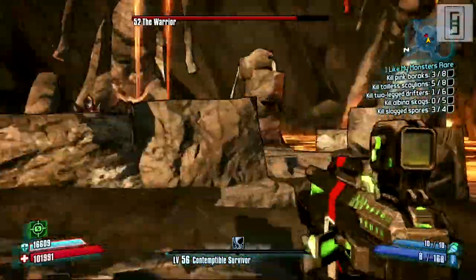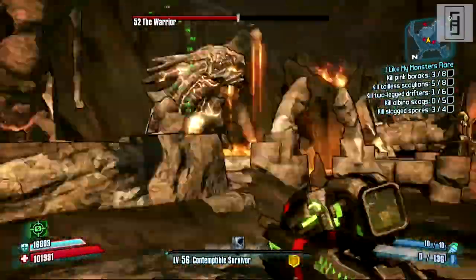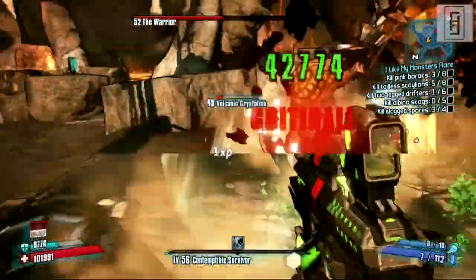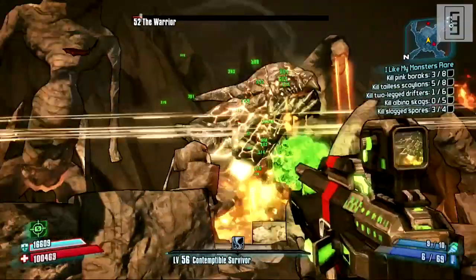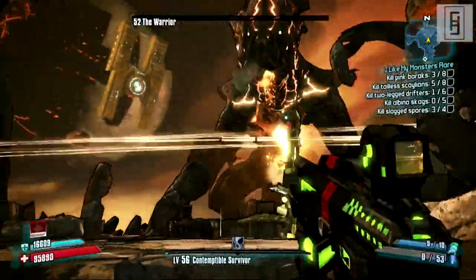His main weak spots are his chest, he has a critical hit spot in his mouth, and there are also two spots on his sides where he's especially weak. He's resistant to explosive and incendiary damage. I just brought my Corrosive Conference Call coupled with my B-Shield and made a quick disposal of him.